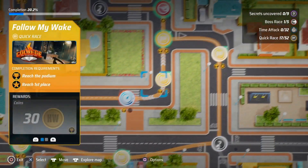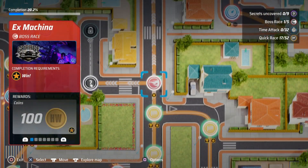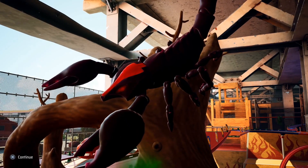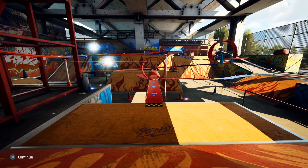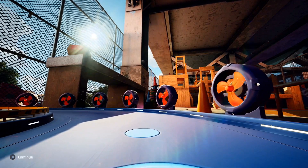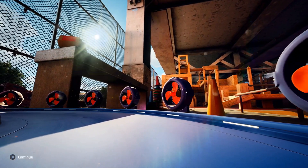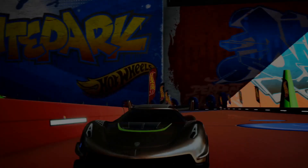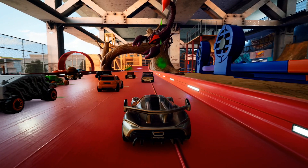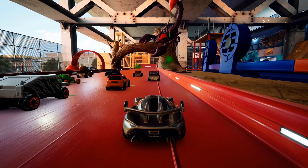Races and time trials are exactly what they say they are, but boss races are generally longer, a bit more difficult, and have some sort of themed hazard to avoid, which is based on an actual Hot Wheels playset. The secret races are only unlocked after fulfilling a requirement — they all boil down to simply completing certain races on the map with a specific car. That then unlocks the secret race, which can then be completed with any car you like.